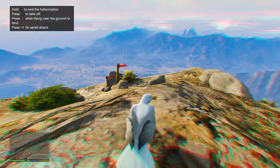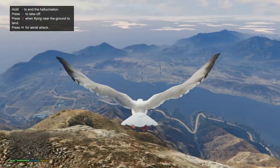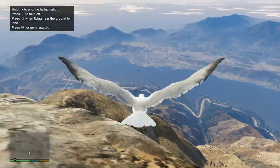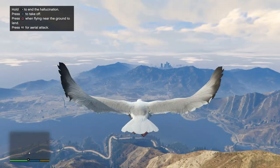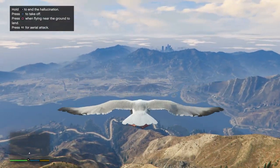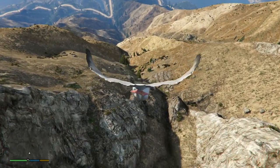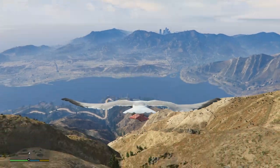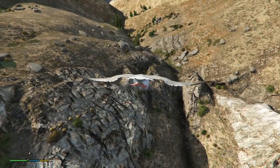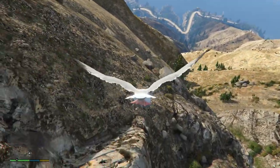Unfortunately I died very quickly as a seagull — I couldn't really control it too well. I ended up dive bombing my way to death near the bottom of Mount Chiliad because I was trying to figure out how to go faster. Try not to die, but you can fly around the whole city. Looking at the controls in the top left: press square to land when near the ground, X to take off when you want to fly again, and R2 for an aerial attack — which in this case is actually shitting on people. So you can play as a bird and shit on people, which is pretty weird but definitely funny.